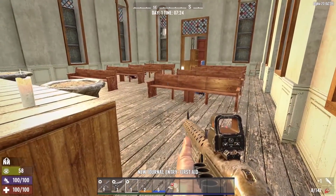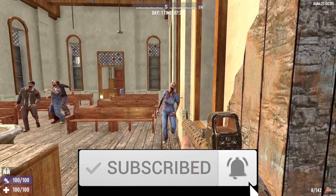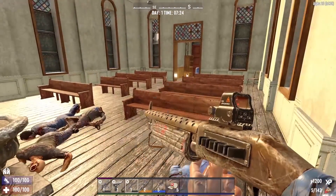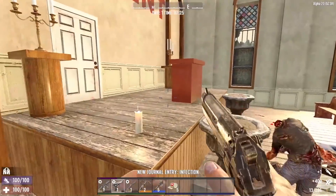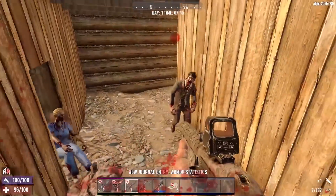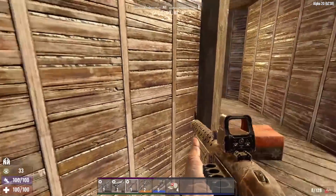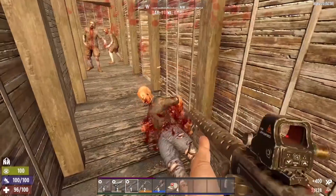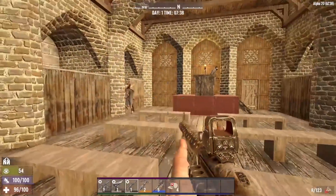One of the most popular character builds in 7 Days to Die is the stealth build. However, many players have commented that stealth does not seem to be nearly as effective in Alpha 20 as it was in previous alphas. I myself first noticed this during streamer weekend — even though my character's stealth perks were fairly high, the zombies seemed to wake up much more often than they used to.